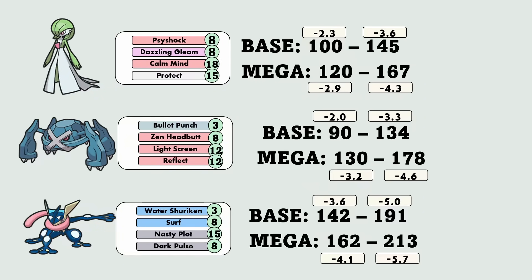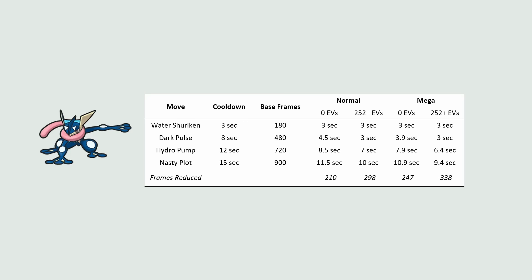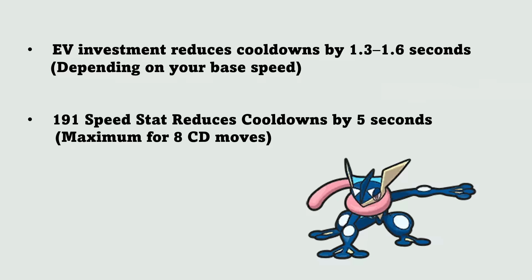In general, investing in speed gets you about 1.5 seconds of cooldown reduction, with some exceptions. Metagross's Bullet Punch is not affected by cooldown reduction no matter what, because it's already at three seconds. For Mega Greninja specifically, because its base speed is so high at 142, it gets more than five seconds of cooldown reduction at max investment, which means Surf and Dark Pulse hit the cap at about 190 speed and stop benefiting. EV investment reduces cooldowns by 1.3 to 1.6 seconds - you get slightly more bang for your buck if your base speed is higher, because your nature is a multiplier. A 191 speed stat reduces cooldowns by five seconds, which is enough for most moves.